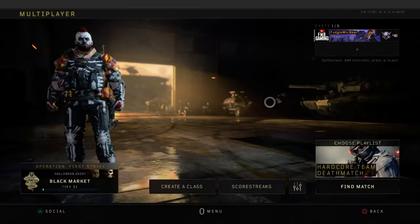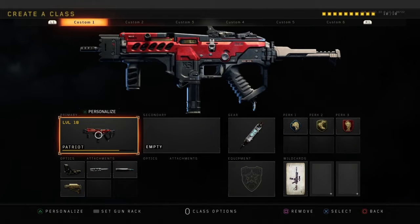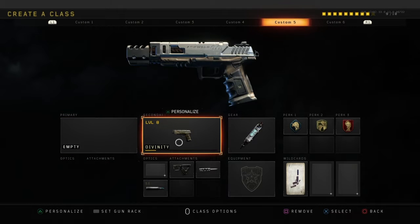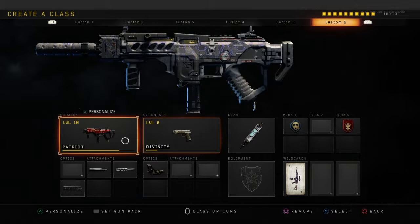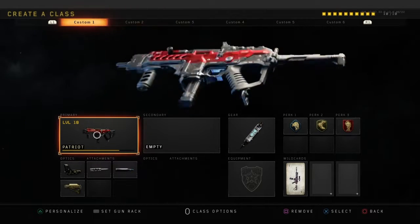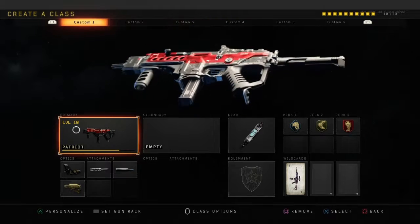Hey what's up you guys, this is FMG Gaming here. I'm gonna be showing you guys some gameplay of the Patriot — if I'm pronouncing it right — Patriot Custom One. We're also going to be showing the pistol one as well. This is the setup that I have for now along with a bolt, so this is what I'm probably gonna be using the most, but for this video we're going to be using this setup.